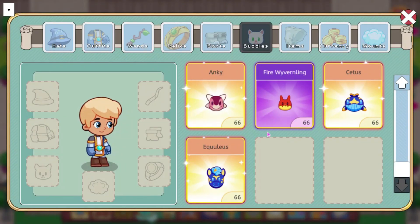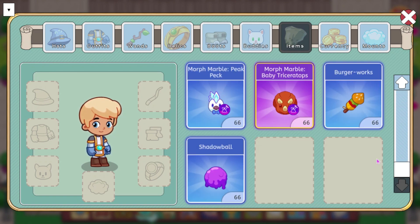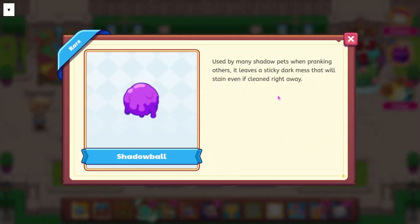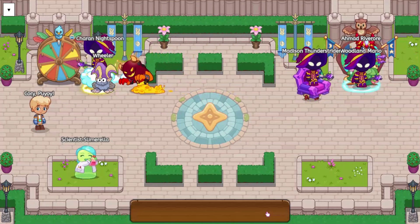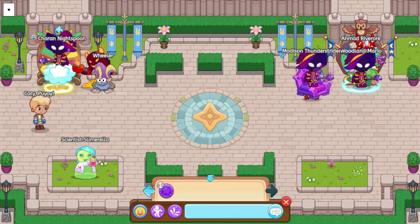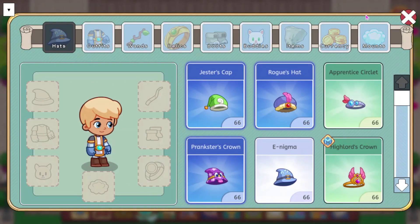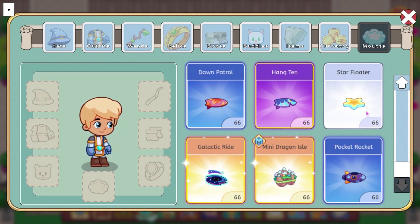We also have a new throwable, which is the Shadow Ball. It says used by many Shadow Pets when pranking others, it leaves a sticky dark mess that will stain even if cleaned right away. So we can go ahead and throw this to see what it looks like — it kind of just looks like the green Slime Ball, probably it's called. There were no new currencies. And then we do have a few new mounts.